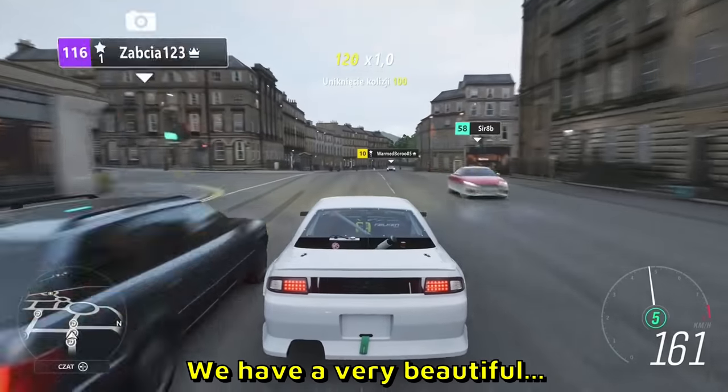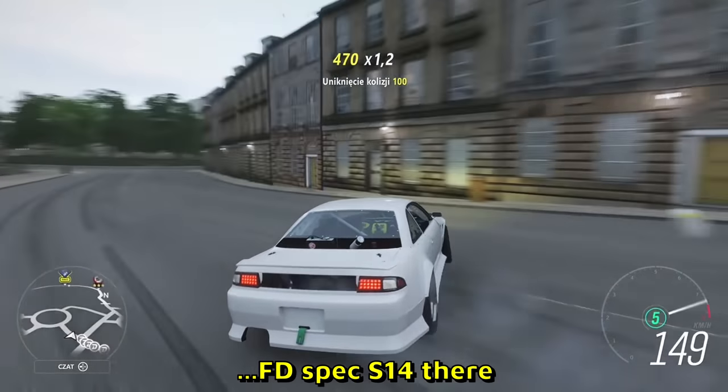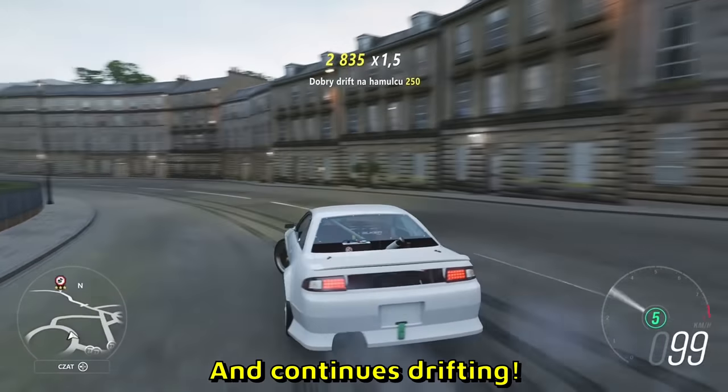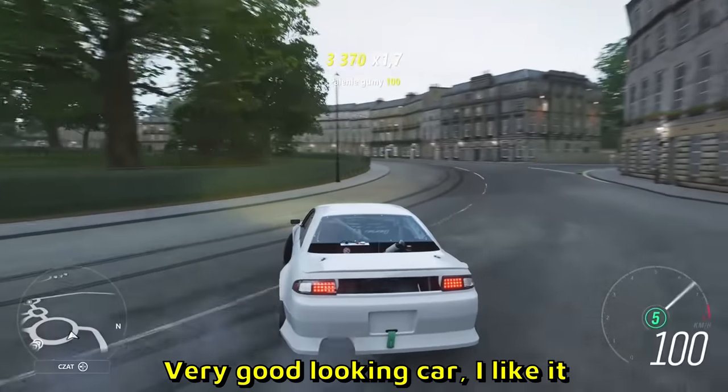And more Forza. We have a very beautiful FD spec S14 going with a reverse entry, slightly, and continues drifting. Very good looking car — I like it.